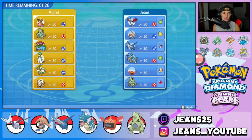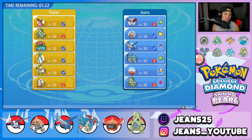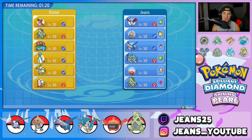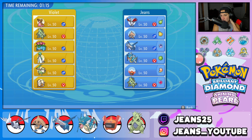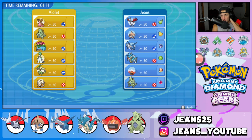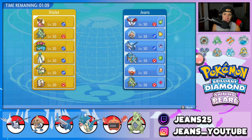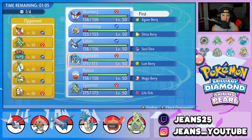First match coming at you. We're going up against a really cool team — Gastrodon, Tyranitar, Venusaur, Gardevoir, Flygon, and Arcanine. I really want to lead Skarmory but I feel like he'll probably bring out Arcanine, which could be scary for us. I'll go straight into Skarmory and also lead with maybe Tyranitar as a partner.